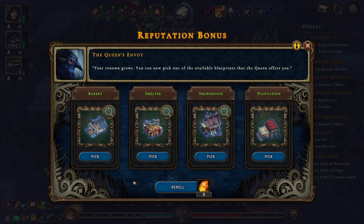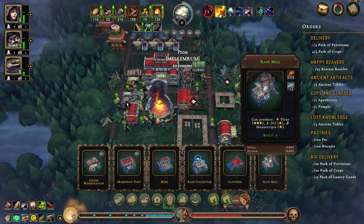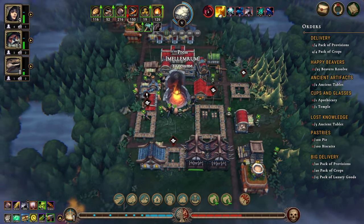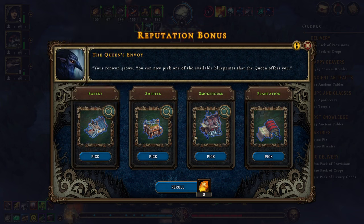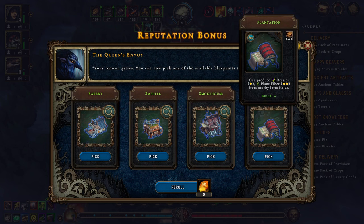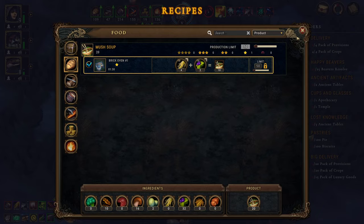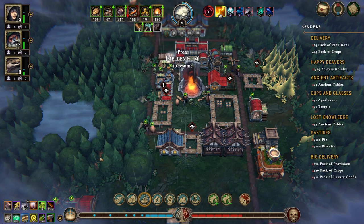Done - let's deliver that and that'll give us a new building. I'm kind of thinking the bakery. Do we have anything that can make flour? Yes we do - you can make flour out of roots or grain, so let's put you in there. The bakery is a very good thing to get. The plantation is very very good as well. We can make mush soup and that's it food-wise, so the bakery would be nice. Let's pick it.